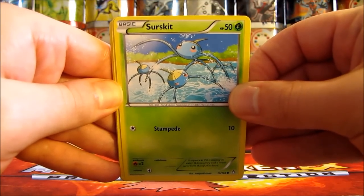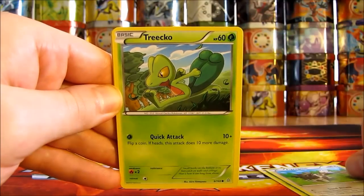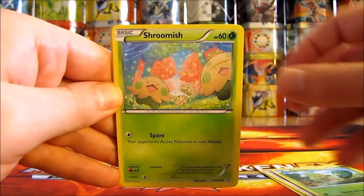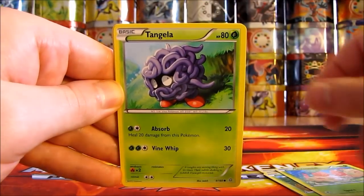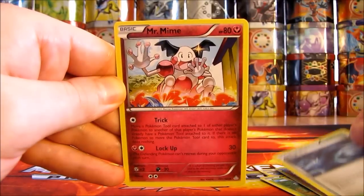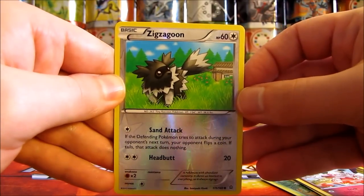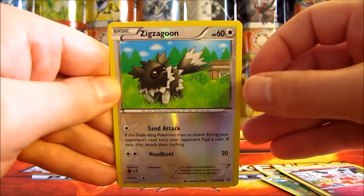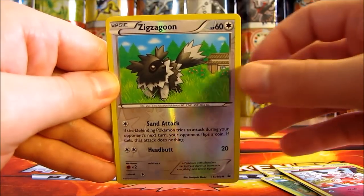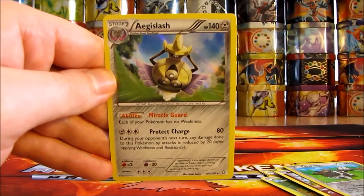Last pack here. Starts off with Surskit, Zigzagoon, Treecko, Shroomish, Tangela, Combusken, Rough Seas, Mr. Mime. Reverse holo of a Zigzagoon — just a common card. And the final card out of this Mega Blaziken EX Premium Collection box is an Aegislash Holo. Wow — you really cannot beat these pulls out of here.